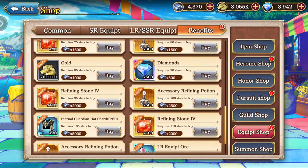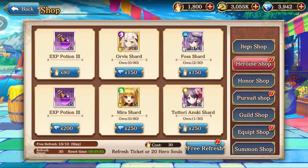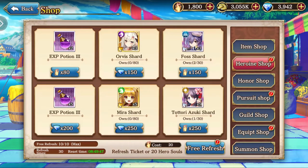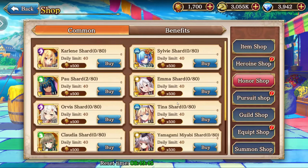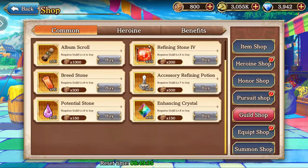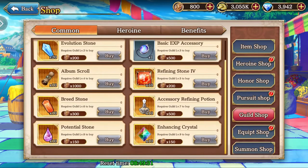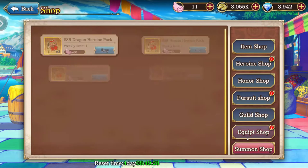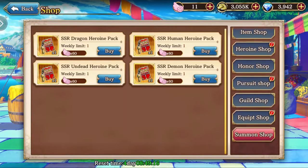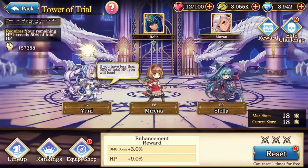Every single shop is amazing — the item shop is cheap as dirt, the heroine shop is cheap as dirt, you can get any unit you want. The honor shop, cheap as dirt. The pursuit shop, cheap as dirt — you can get upgrades for any of the active skills you want. The guild shop, cheap as dirt. You've seen a theme here. And you also have a pity system: I've done one ten-pull and I already have 11 tokens, and it looks like if I do five more I'm going to get any SSR faction ticket I want. This game cares about you.